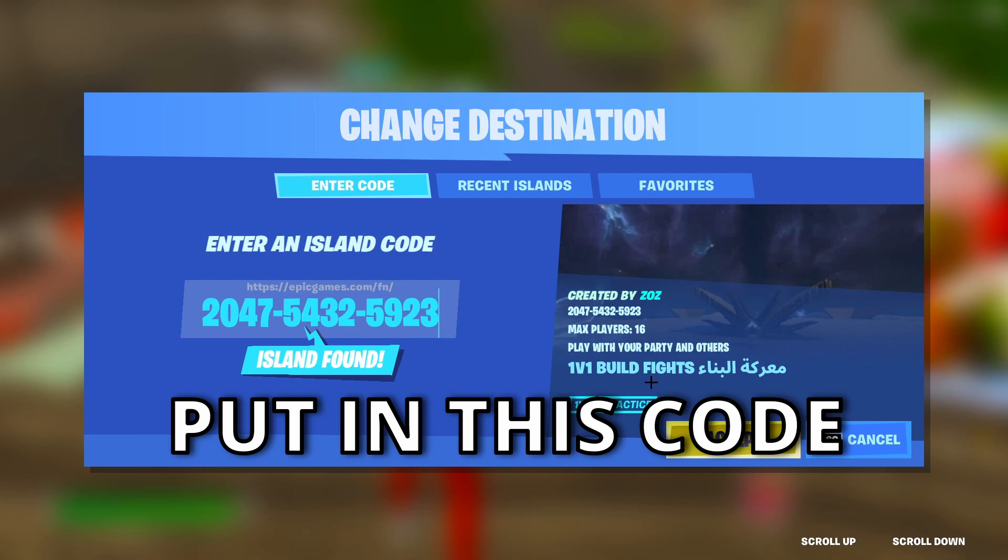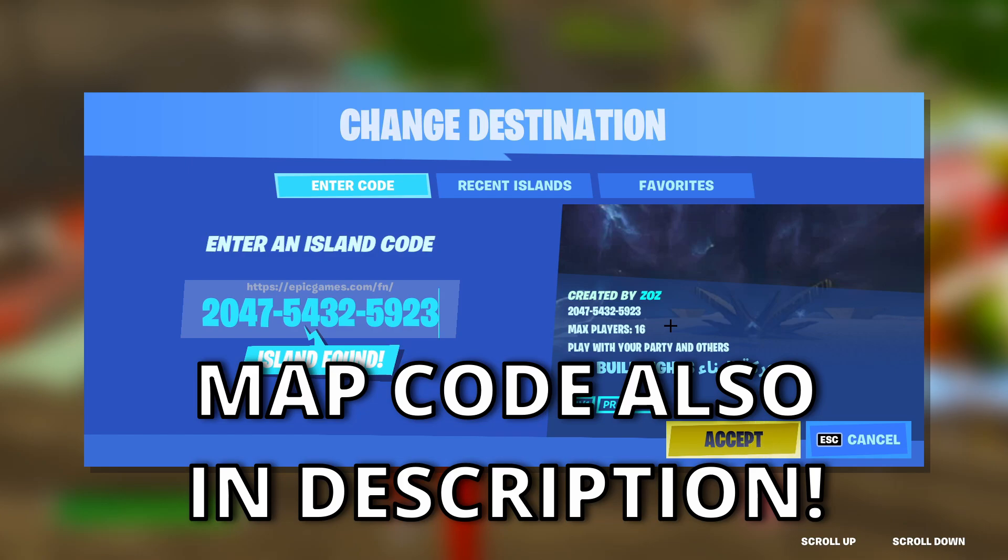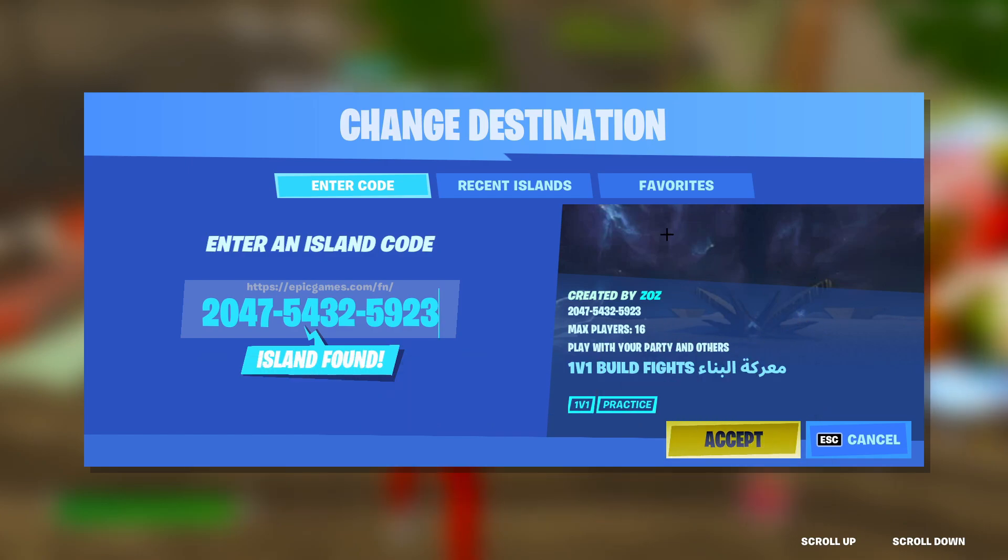The full code is 2047-5432-5923. It's going to be this 1v1 build fight with Arabic text, created by Zaz, max players of 16. Make sure this is what it looks like so you know you're loading into the right map, then hit accept.